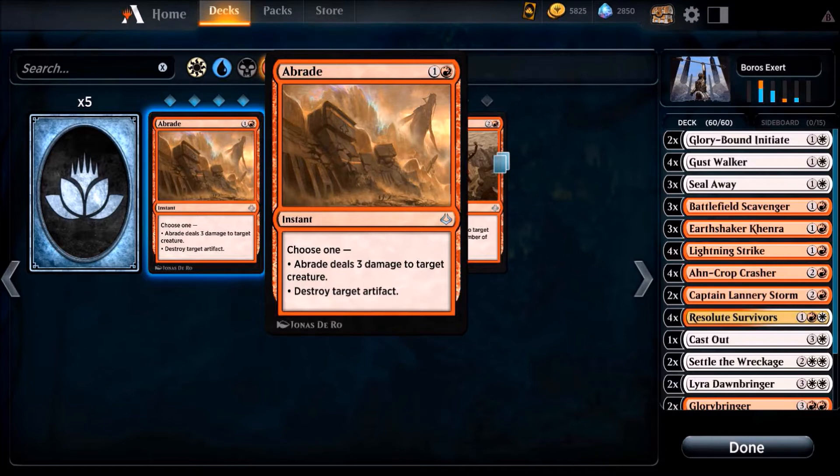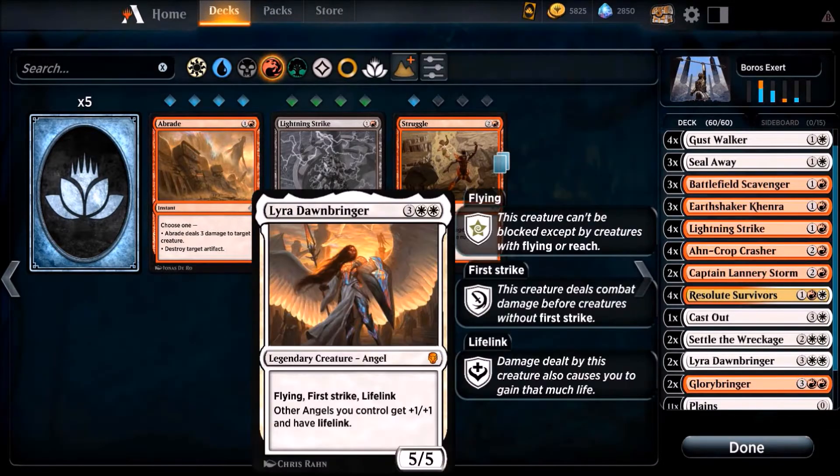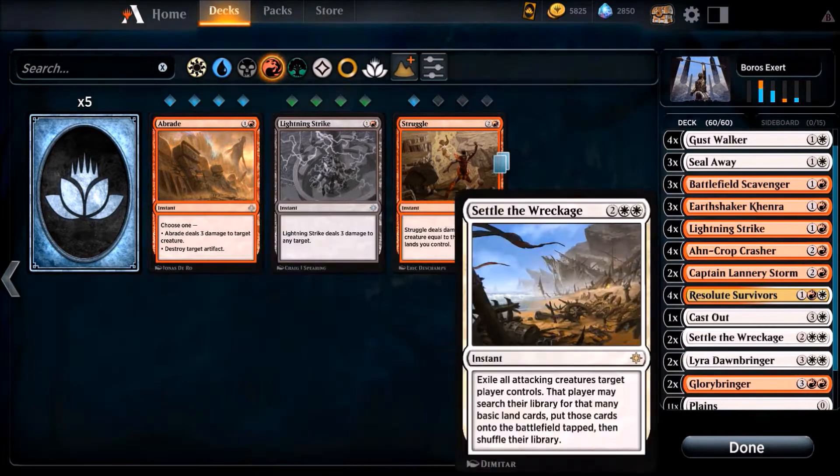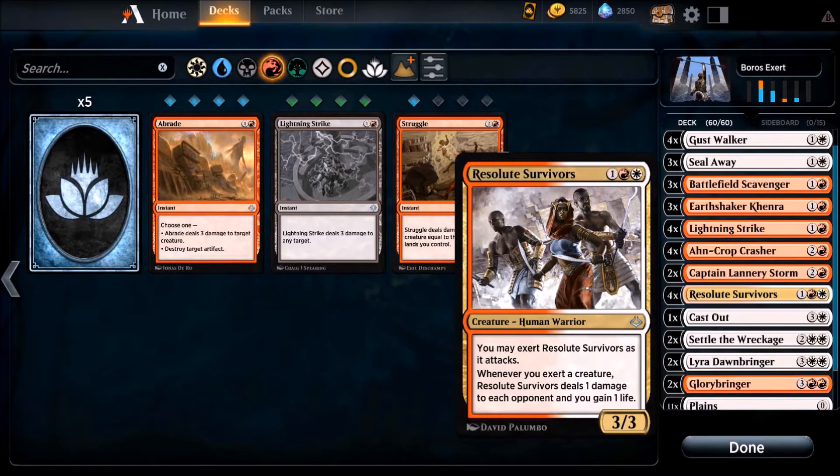After trying it out, it was the right decision. I want to show you a new deck style — I haven't seen any Exert decks. Hopefully we get a lot of new deck styles and not only the tier 1 stuff. We also have the Captain: if you attack, you get an artifact token to ramp to your five-drop slot — for the glory bringer or the angel. Attack, get a token, play a land, and you have enough mana for the five slot.